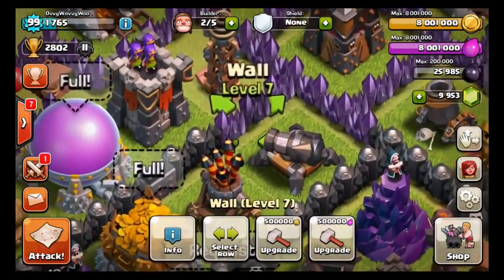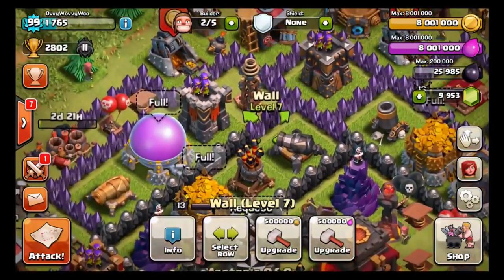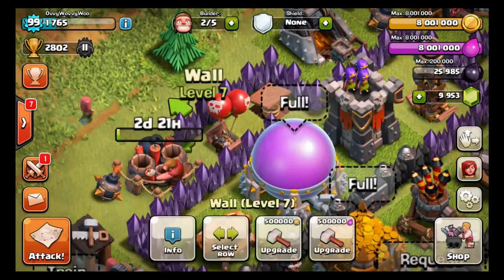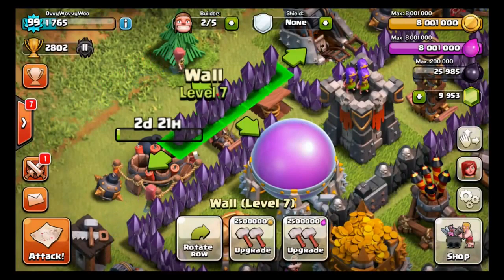We're going to upgrade these few individually and then we're going to do them in rows. So what happens now when you select a wall? I believe if it's over level 6 — don't literally quote me on that — but I think if it's over level 6, you can use elixir. And you can also upgrade in line. So if we select this whole row, you can see there we can upgrade it. Now if that row comes either under or on 8 million of a certain loot, it will work. If it goes over 8 million, it won't work because obviously you can't hold more than 8 million loot.